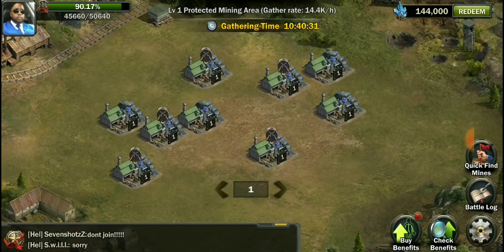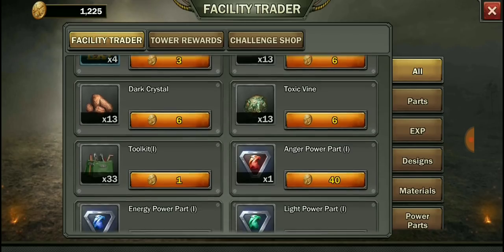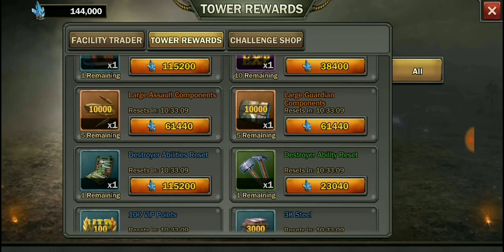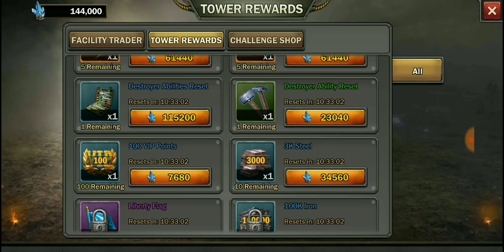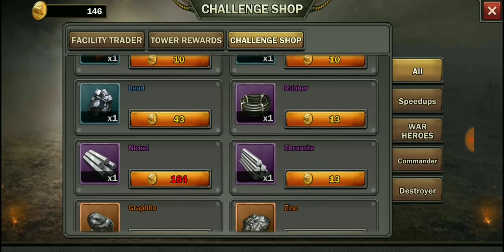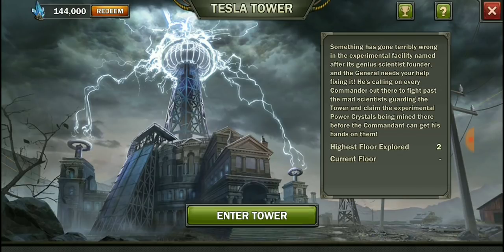You can do gathering, redeem your crystals, and there are more things we can get. We can go to the facility trader and get materials. There are tower rewards — finding materials, commander skill point resets — it's going to take a lot. You get VIP, steel. There's also the challenge shop where we have 146 tokens. You can get experience, steel, resources, pine, copper — all crafting materials. Let me go ahead and reset the tower.